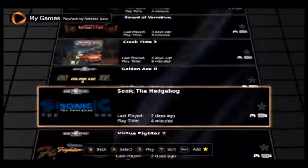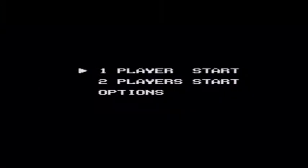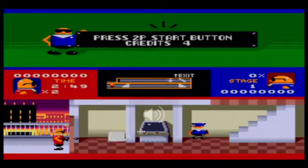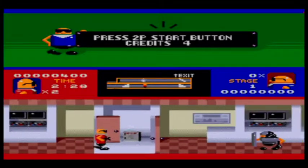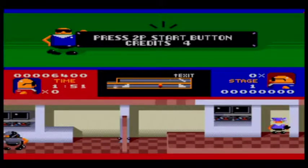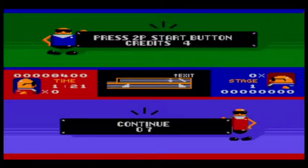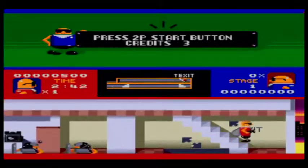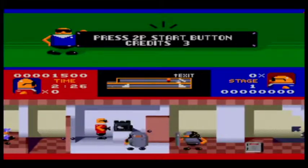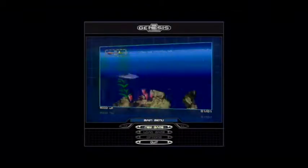Next up we're gonna go back to some of the Sega games. Like I was saying before, I didn't finish this challenge — mostly time constraints and hard drive space was a big issue. Next is Bonanza Bros — very strange characters in the way they look. It's kind of a sidescroller shooter where you're fighting off the cops — you're like a robber. It was a pretty difficult game to get used to. It was fun though, it was interesting.